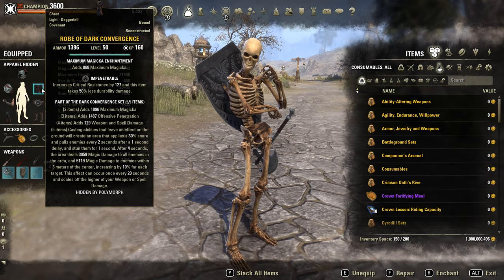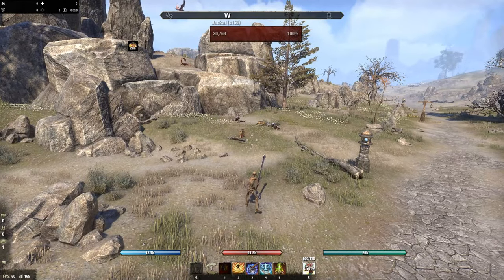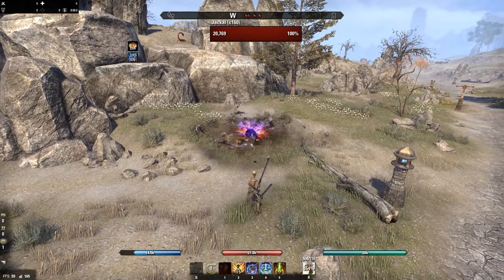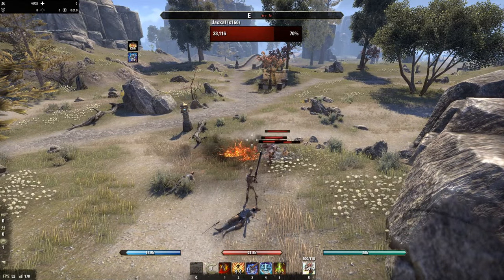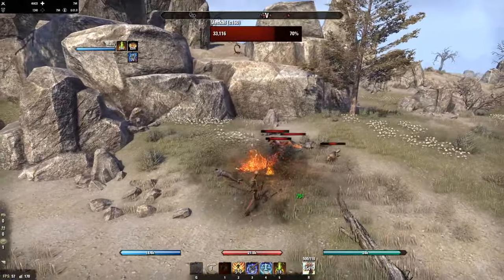The proc condition is casting abilities that leave an effect on the ground — for example, cinderstorm or barb trap. Let me check it with cinderstorm. Here's the stun, and here's the magicka damage.